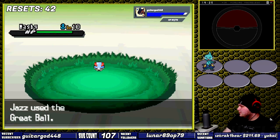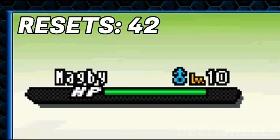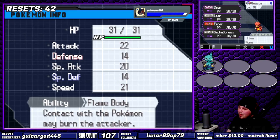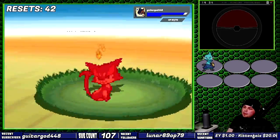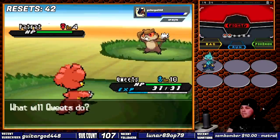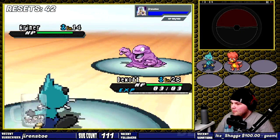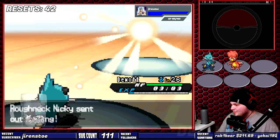I may have died a little on the inside when I was putting together this team. We're not going to talk about the reset counter by the time I was actually able to capture one of these things, and I didn't even get a good nature for it in the end. More restless grinding was required so that Queets — that's the name of our Magby — was in tune with Duat.